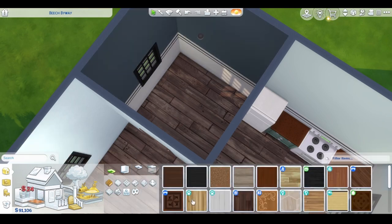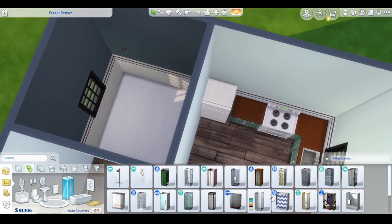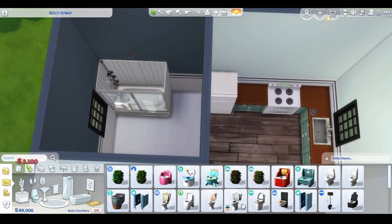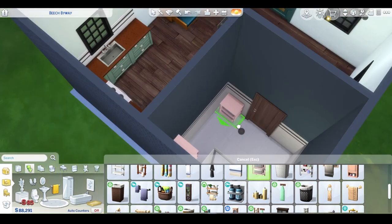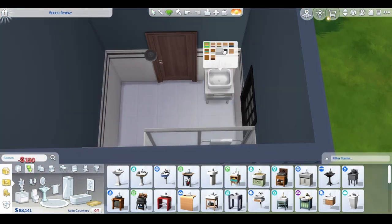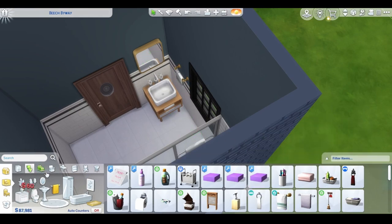I put tiles into the bathroom and a different floor because I don't like wooden floors in my bathroom — I like it to be tile. Then I put in a shower-tub combination. I usually always put that in; I don't really use bathtubs in my builds. I placed this way too high, as you can probably tell, and a sink and a mirror as well. I don't understand why I was wasting so much time changing colors — just place it down.